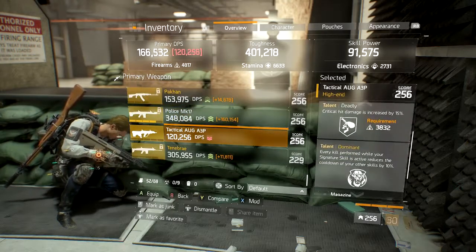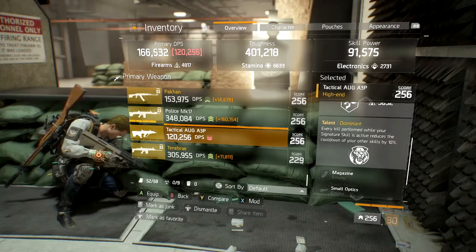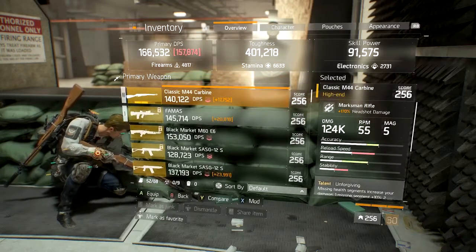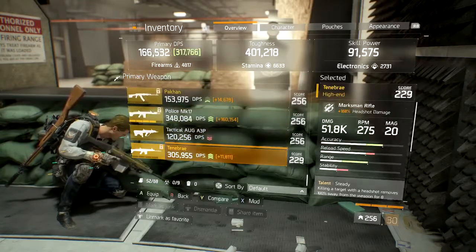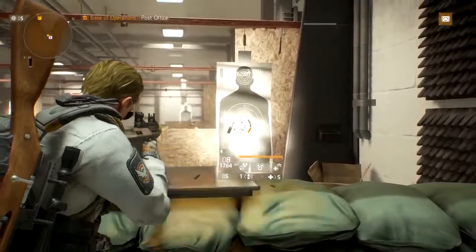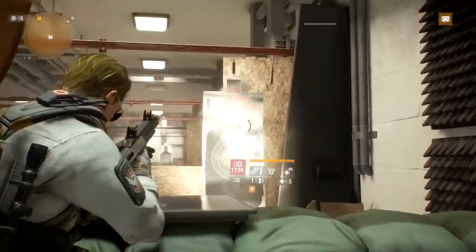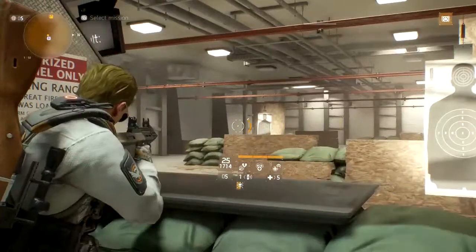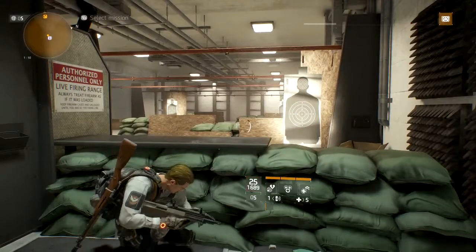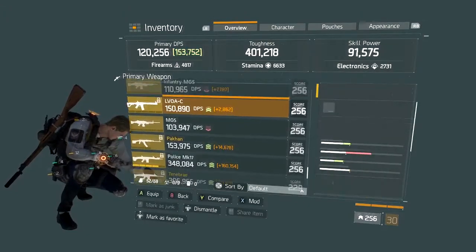SMGs — I don't use a lot of SMGs, but the Tactical AUG is a good one. Destructive, Deadly, and Dominant — you'd roll Dominant away. I still like the AUG; it's a good SMG, not the best. The MP7 is good too, and there's another new SMG out. They're good for straight-up burst fire up close. The Vector's okay — it's not as good as it once was. I remember when the Vector was absolutely massively dominant. If you're wanting to run an up-close gun, the SMG is definitely a way to get burst damage. I would put reload speed on an SMG and just focus on that.